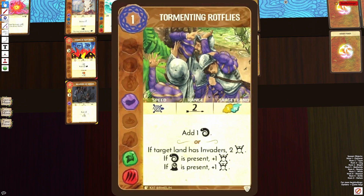Tormenting Rotflies is a Disease add for one energy. I find a lot of the disease-add cards to be very underwhelming in the minor deck — I think the devs overvalued how good disease was. It just never does enough in my opinion. Sometimes I'll pick it up if it's on element, but usually it's passed up.